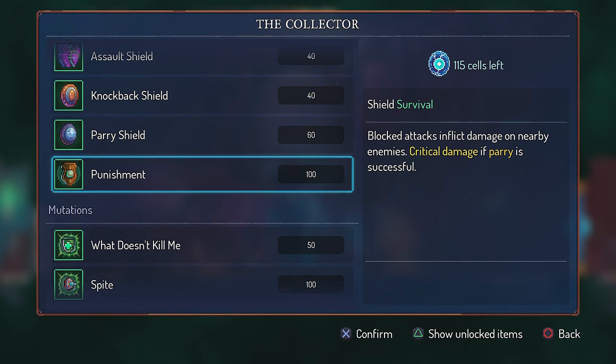What the punishment does is that blocking enemy attacks will damage all nearby enemies, and if you get a successful parry, the damage will be a critical hit. The punishment scales with your survival.